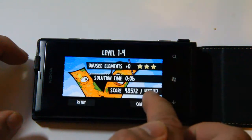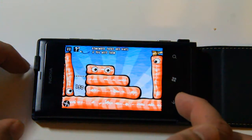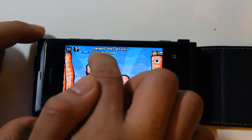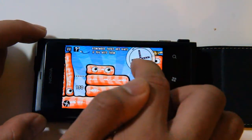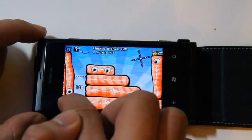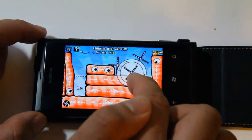If you do get stuck, there is a hint button, and that will show you where the element should be going. There are hints if you need them. I'll stick this one there.